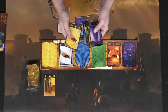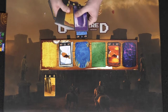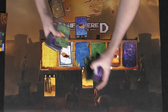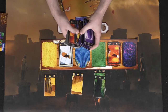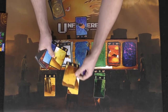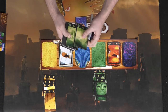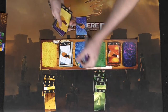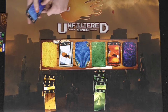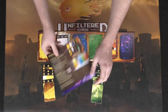The game continues with players playing cards down and trying to score as many points as possible. I'll show you what the end of game scoring looks like. The game ends when the deck runs out — whenever a player draws and there are no more cards, that signals the end of the game and players go ahead and score. There will typically be cards in the discard pile, but we'll look at one player's side to demonstrate scoring.